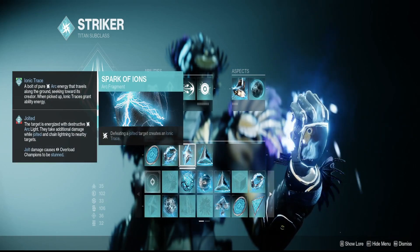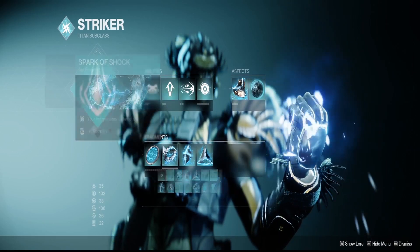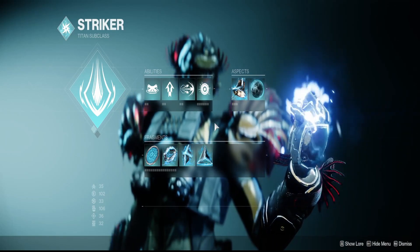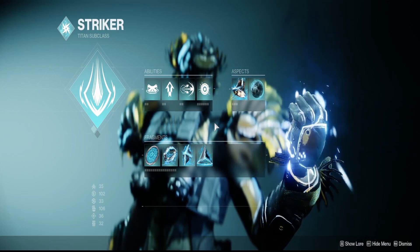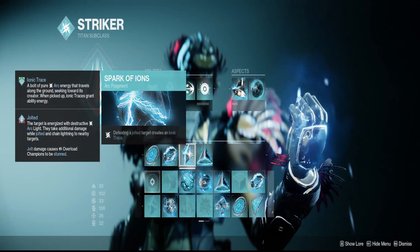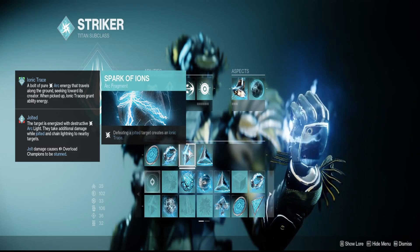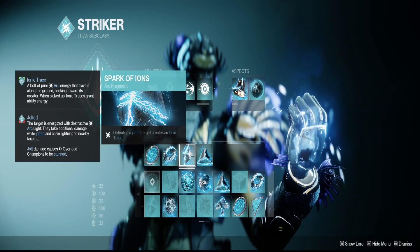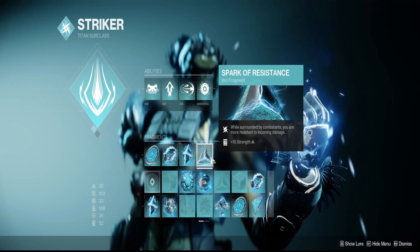With Spark of Ions and Touch of Thunder, you'll be generating ionic traces constantly, which means faster ability cooldowns. You'll essentially have your grenade up all the time — Armamentarium gives you two charges, and grenade kickstart keeps refilling that second charge. Between grenade kickstart, pulse grenades, ionic charges, ionic traces, and Spark of Ions, you'll have a full or near-full grenade returning constantly. You'll be throwing grenades all day, they chain together, and that just takes care of your Overloads for you.